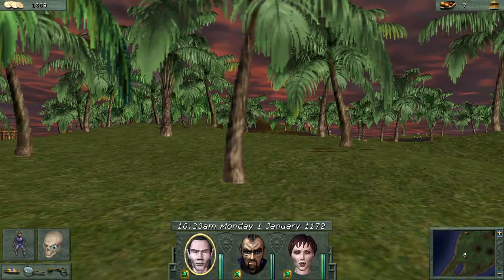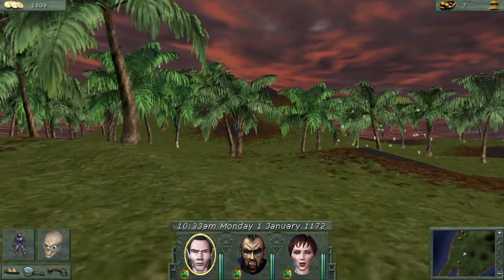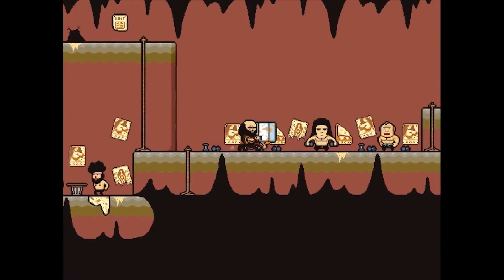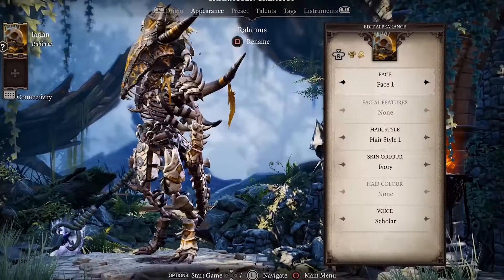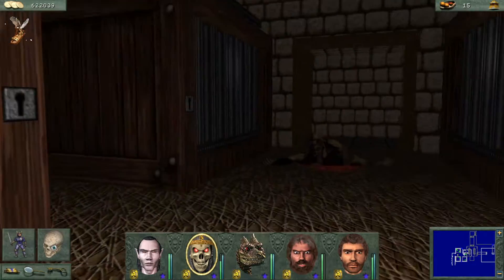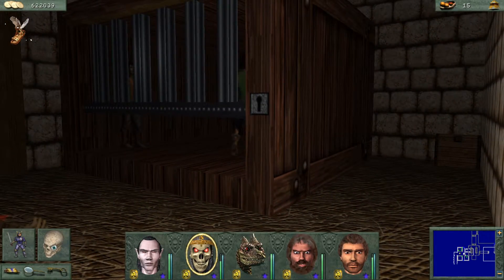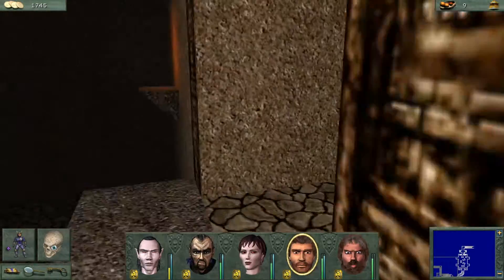In my opinion, gathering new and unique companions with their own stories and personalities in similar games like Lisa the Painful is really neat. And games like Divinity Original Sin 2 proved that such a system can also have very well-written companions, with a whole lot of replayability just to be able to experience other character stories. Either way, I see myself returning to Might and Magic 8 rather often. It's a very cozy game for me.